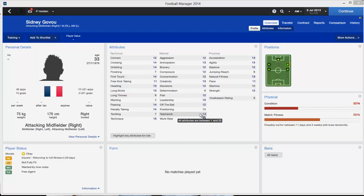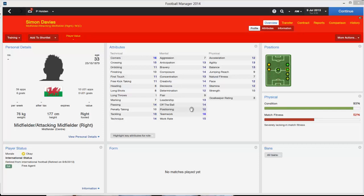Now we're on to right wingers. We've got Sidney Gouveau, the French winger — 49 caps for France and 10 goals, has had a good career, 33 years old now but still a quality player you can pick up for free. Simon Davies is another experienced player, 33 years old, a Welsh winger who can also play in midfield — 59 caps for Wales and 6 goals, very good at corners and crossing. He's got okay pace considering his age.